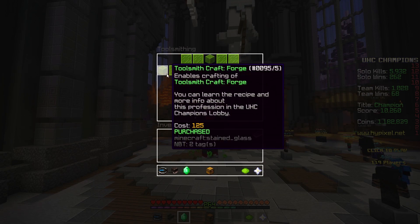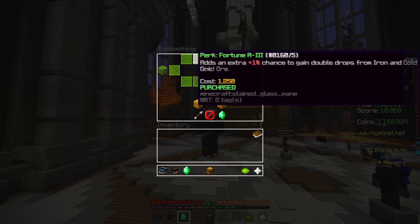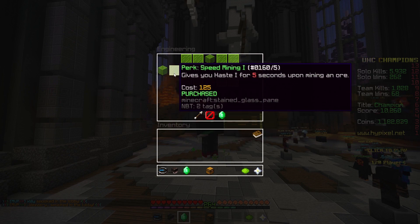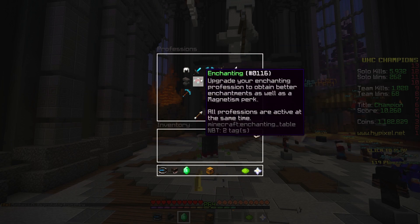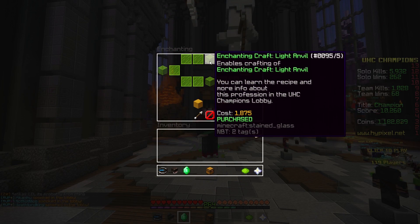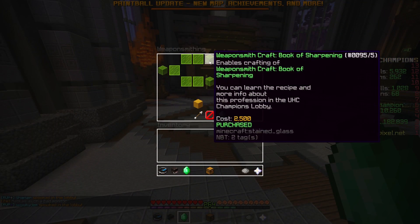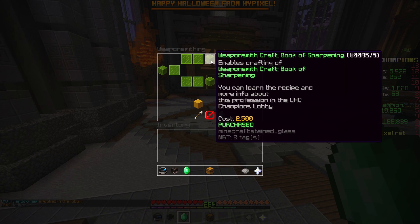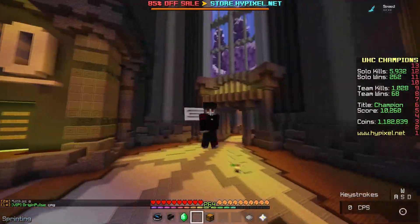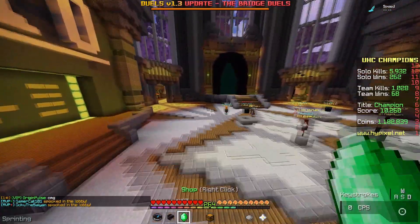After that, I'd recommend going for quick pick — it costs 2,500 coins and it's a pretty useful craft. So just go into tool smithing and upgrade all the way to that. The second thing I'd recommend is buying one level of speed mining, which gives you haste, so if you're mining a big vein of iron it makes it a lot quicker. Then go into enchanting and upgrade all the way until light anvil, which should cost around 2,000 coins. After that, go into weapon smithing and upgrade all the way to book of sharpening and book of power. Buying these professions will cost around 7,000 coins and means you can do a successful iron rush pretty easily.